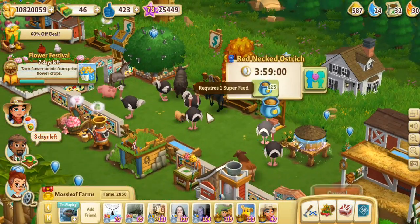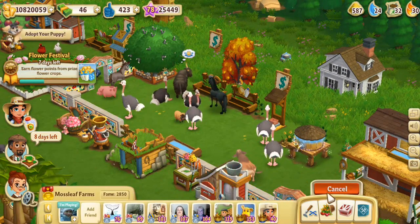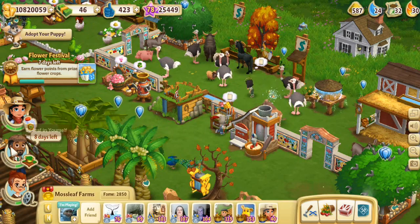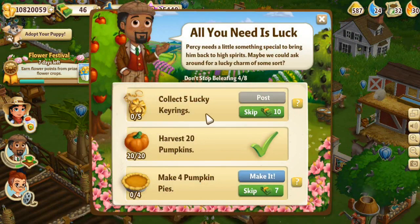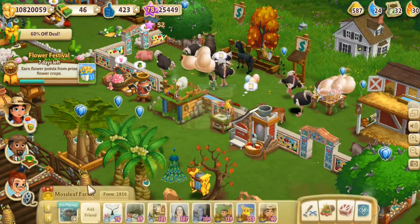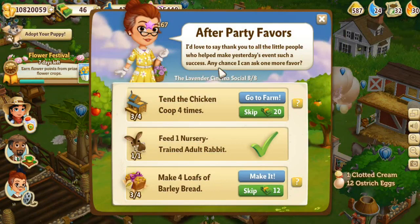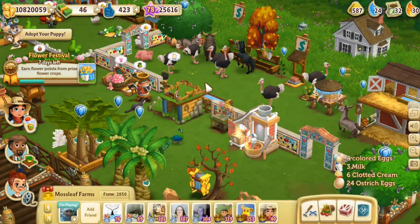I want a little goat. So let's feed our ostriches again - let's feed this little cow too, why not. I'm throwing super feed around for everybody today. We'll look at belief in yourself - that is just fantastic. All we need is luck, so we need to collect five lucky key rings. We need to make four pumpkin pies. And we are almost done with this lavender cinema social that's been dragging on for like two months - we need to tend the chicken coop one more time and make four loaves of barley bread. So many eggs.